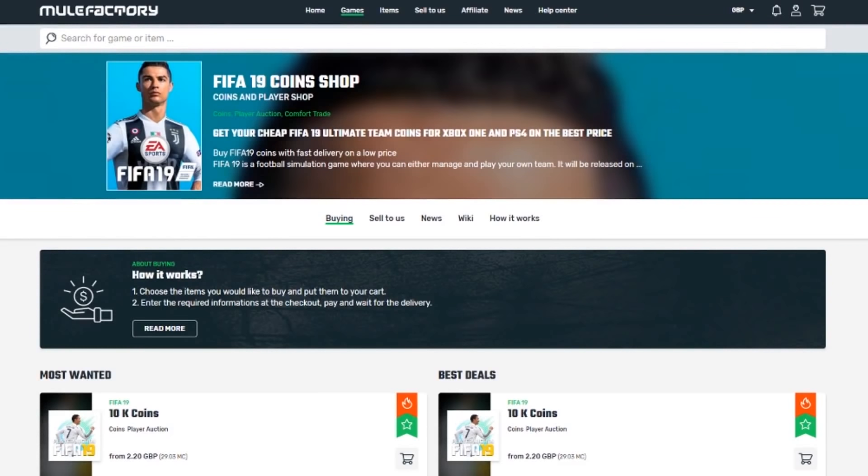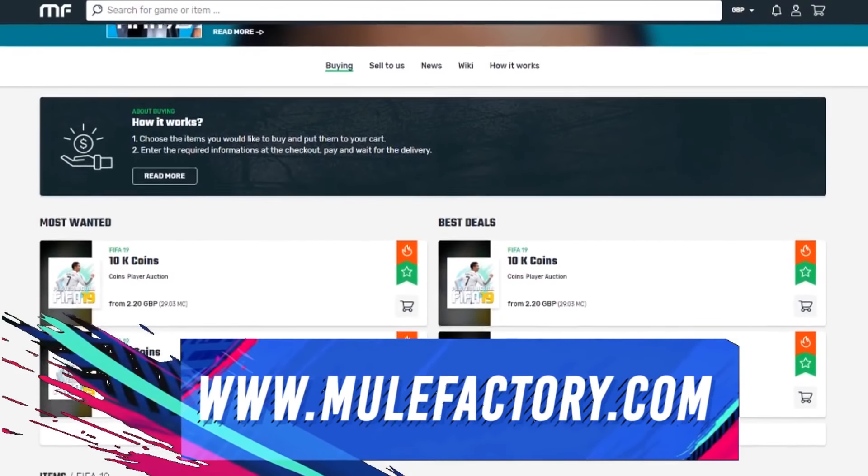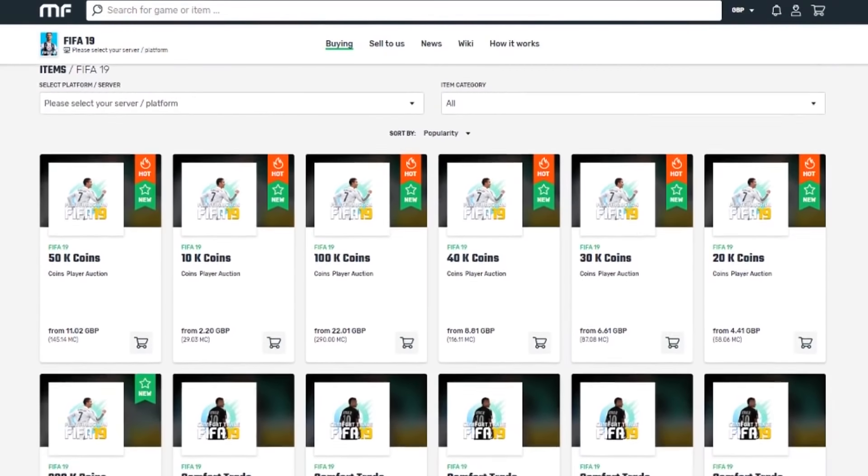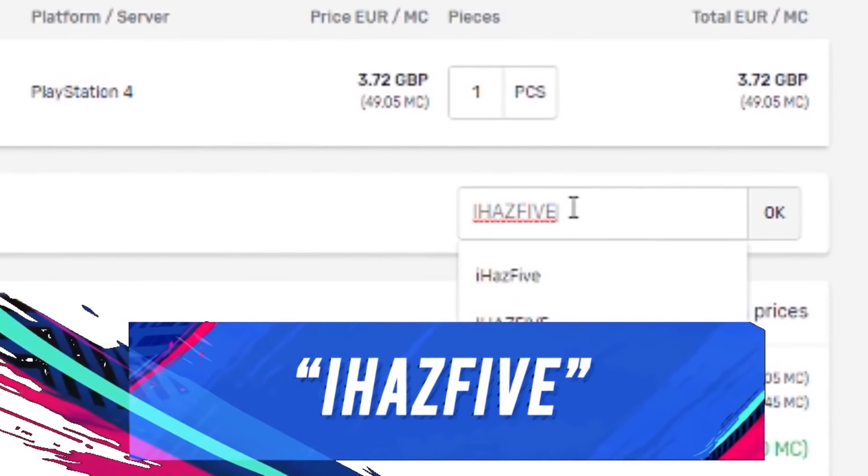If you need any FIFA 19 Ultimate Team coins, check out MuleFactory.com — they're cheap, reliable, and very fast service. Also use my discount code IHAS5 when checking out to get a decent discount.